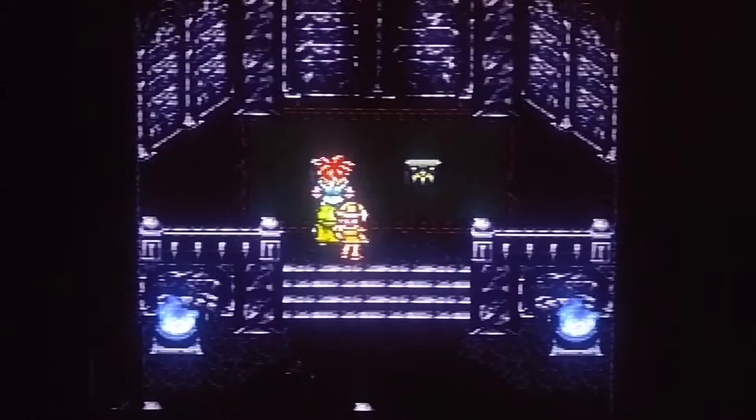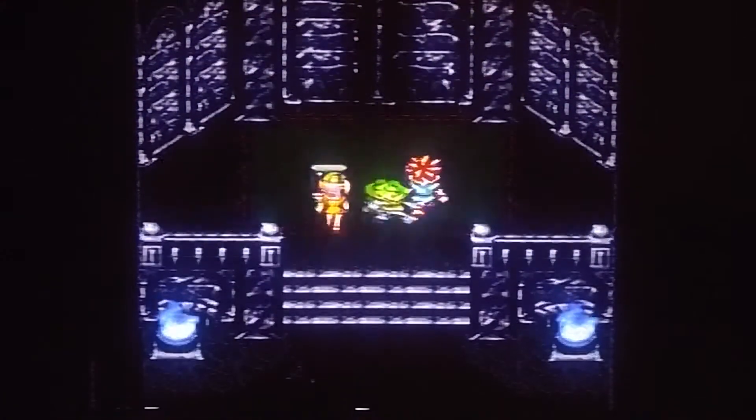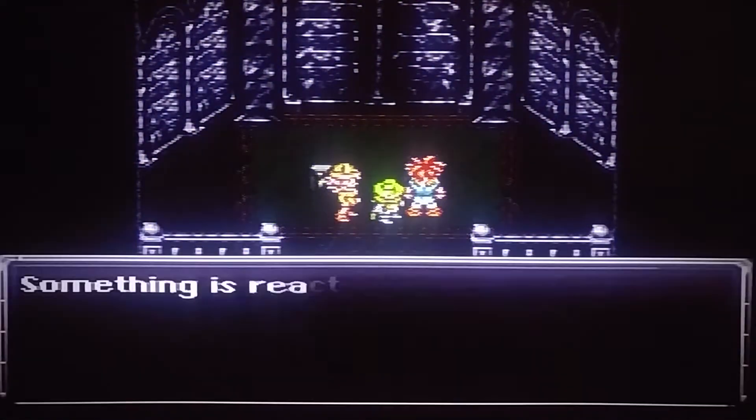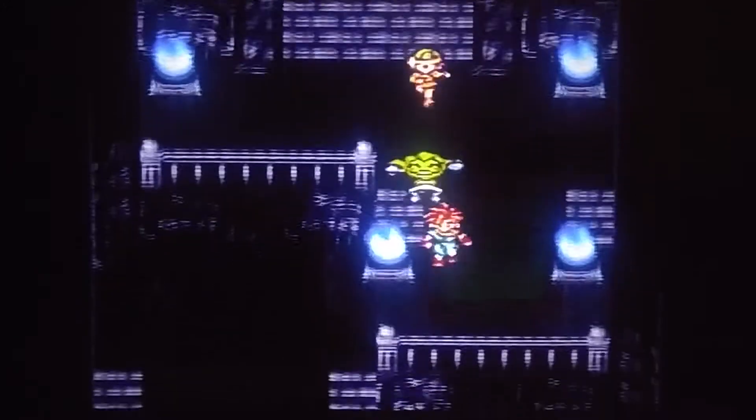So we got ourselves two more of these treasure boxes. And we say no once again. Click on the other one and we say hell's no once again. And we simply leave.